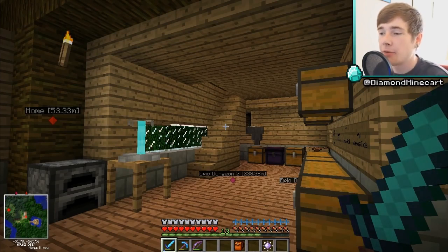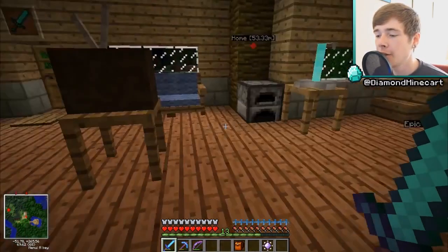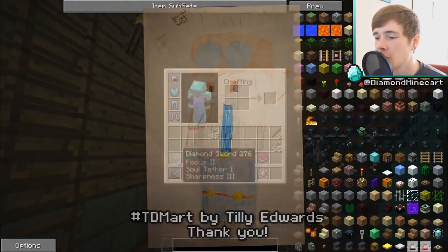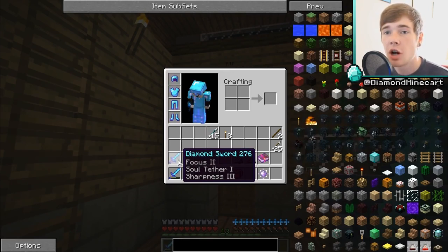Hey everyone, Dan here from the Diamond Minecart, and welcome to another episode of the Diamond Dimensions mod pack survival. So last time we paid tribute to Treoras — we've got the little shrine up here with the unenchanted diamond sword inside. We actually enchanted a new sword which has Focus 2, Soul Tether 1, and Sharpness 3. Focus and Soul Tether are new enchantments from what is called the Legend Gear mod.